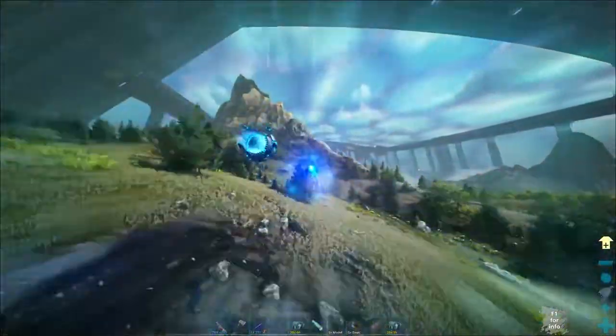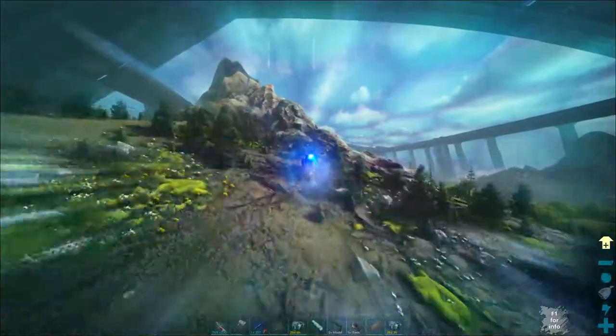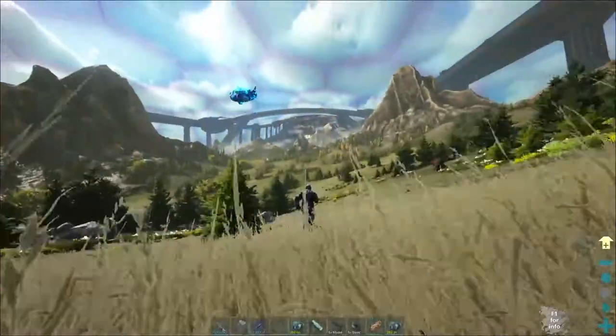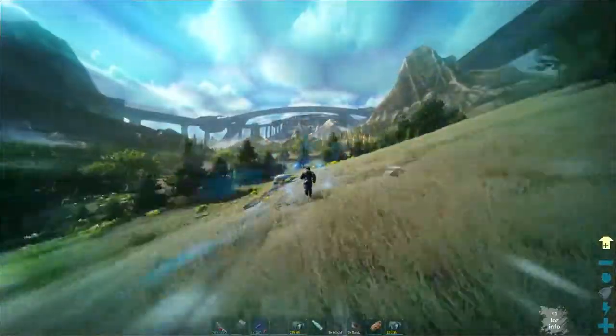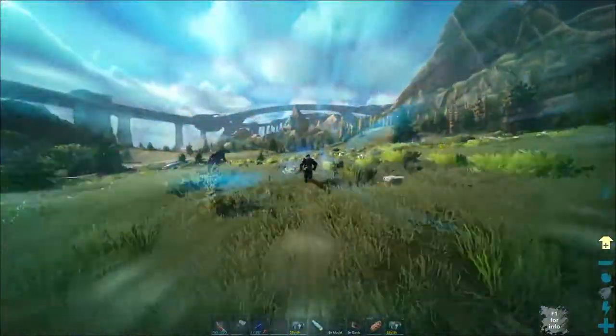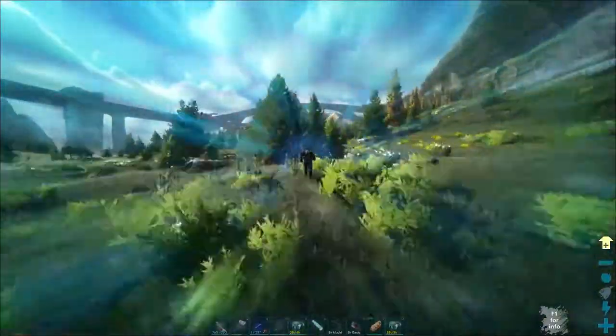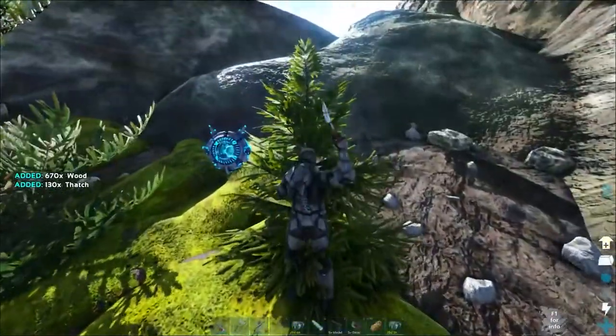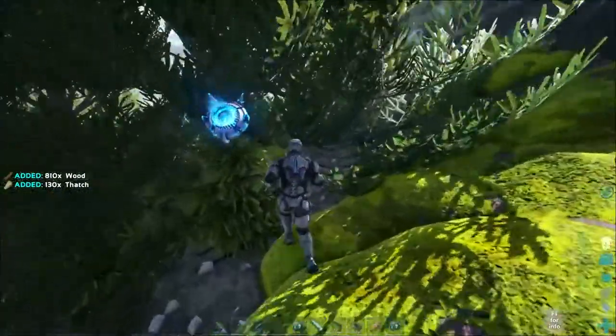Something interesting is that when you are flying in superman mode, you can actually destroy trees and rocks if you fly through them. The same actually applies when you're on the ground — if you hold control and run, you literally run at insane speed and can run through breakable rocks and trees. You can also damage any dinos that you run into as well, so it's a really cool system.